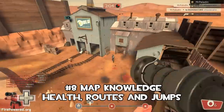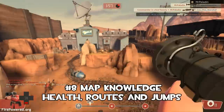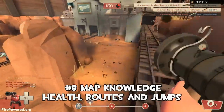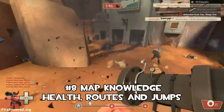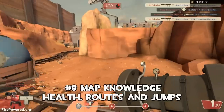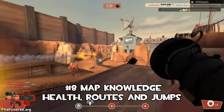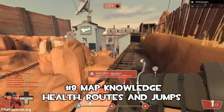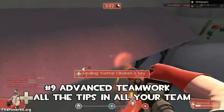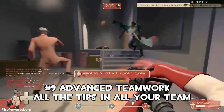A bit of map knowledge goes a long way. Combine it with the other tips we've already covered — knowing your weapons, knowing the loadouts of the other team — and you can do wonders. Later in the same round, we're putting everything together now: advanced teamwork. Use all the tips we've already said, not only in yourself but your teammates are using them too.